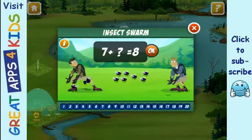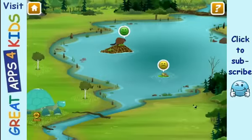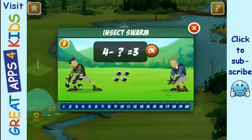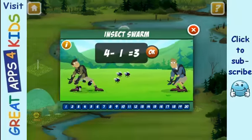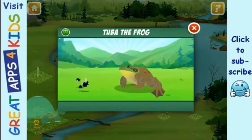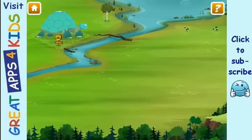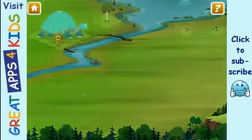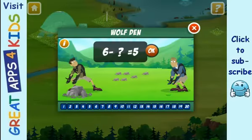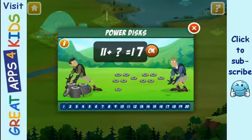Frogs fill their bellies with insects. Bugs are great creatures to have in any habitat. That's right! Insect swarm! Nice job! Gray wolves live in rocky dens, so let's get some rocks! Now earn the creature power disc.